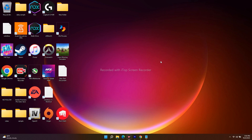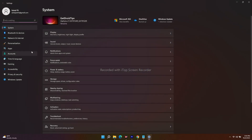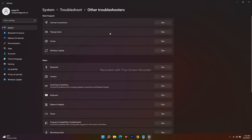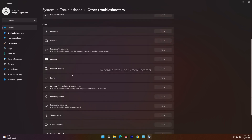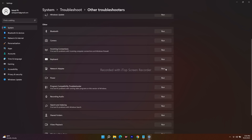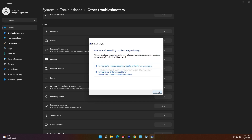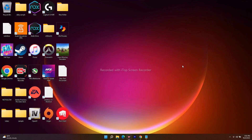If it's still not working, run the network troubleshooter. Go to Settings, then System, scroll down to Troubleshoot, and click on Other Troubleshooters. Scroll down to find Network Adapter and click Run. It will run automatically, and if there are any issues or missing components, it should be able to fix them. Sometimes just running the network troubleshooter fixes the issue.